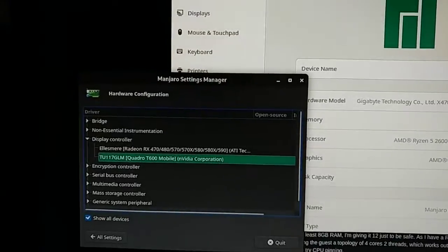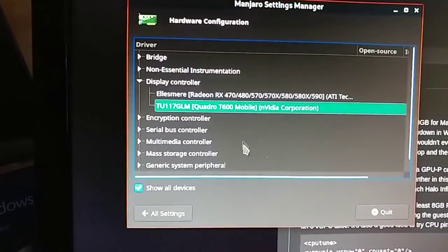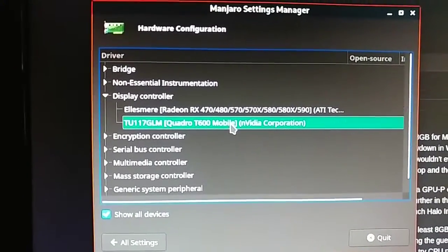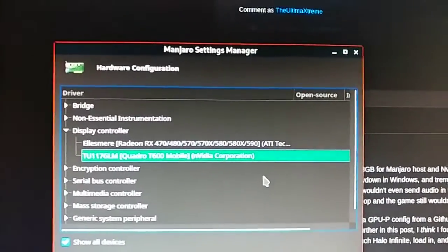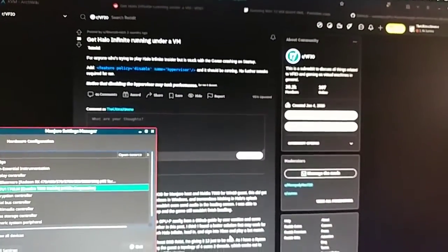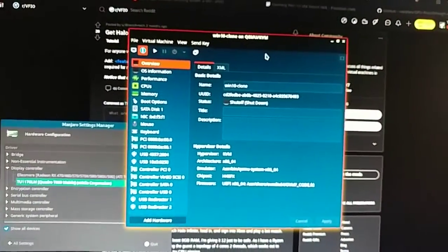That is not everything though, because I actually also have a second GPU, which is the Nvidia Quadro T600 — never mind the mobile label, it is actually a PCIe card. It's in the machine and set up to work in VFIO using libvirt and QEMU KVM.